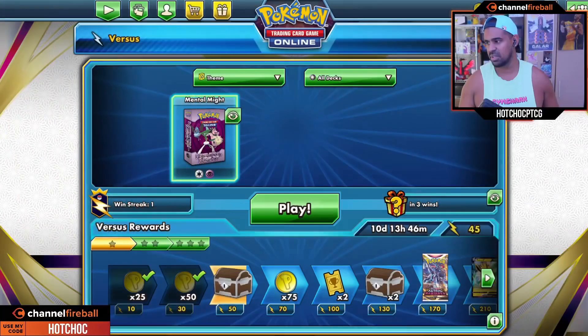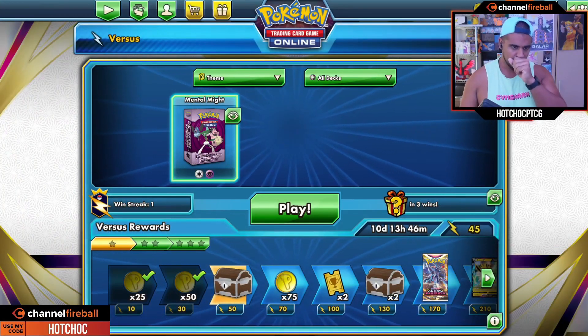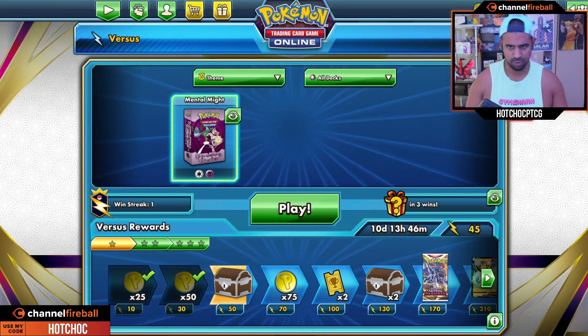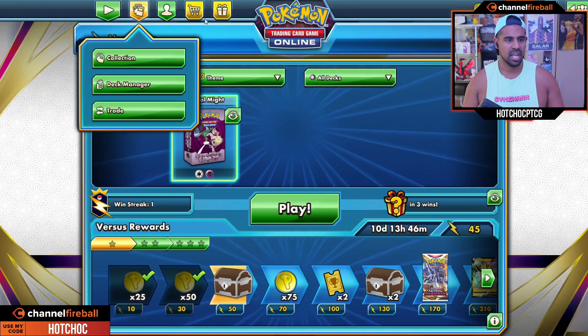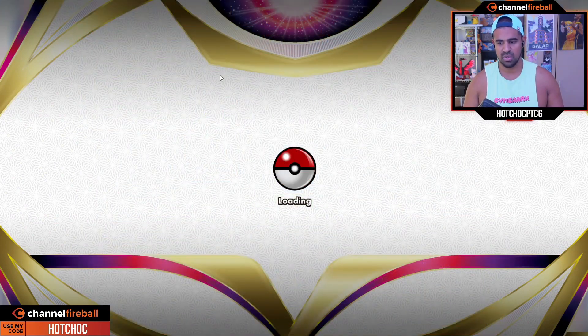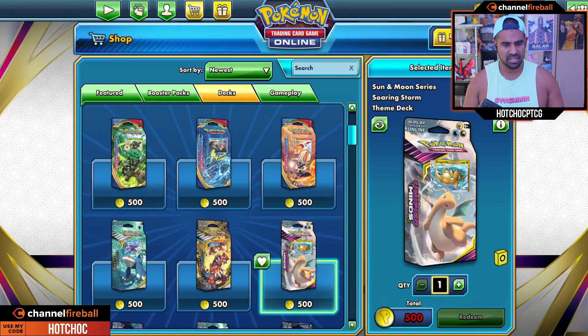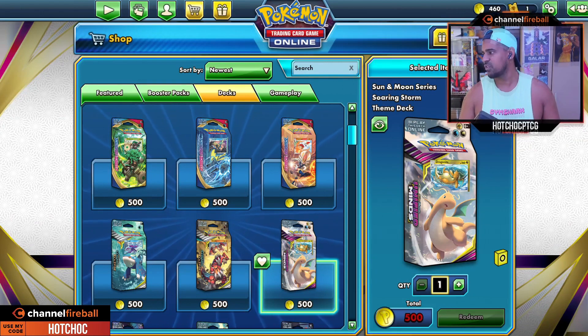All right, welcome back to episode two of Free to Play with Channel Fireball. We left last episode with a riveting last game - make sure to go watch if you haven't. Just to recap our goals: we are trying to get to this deck here which costs 500 coins, and at the minute we are at 460.